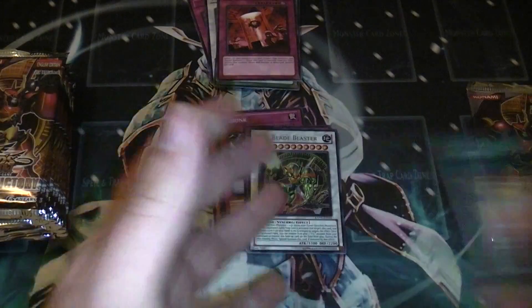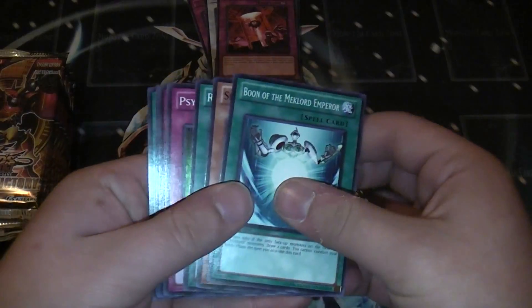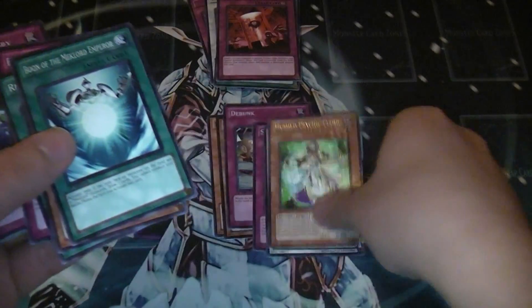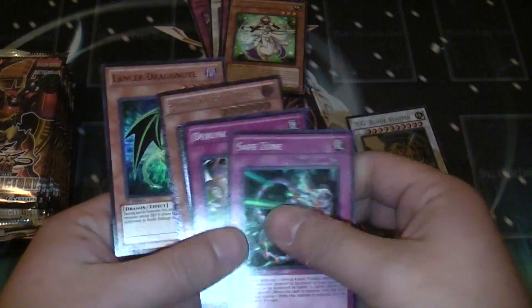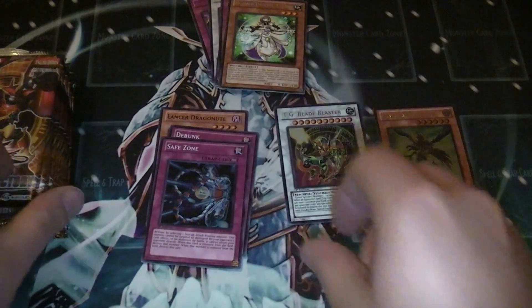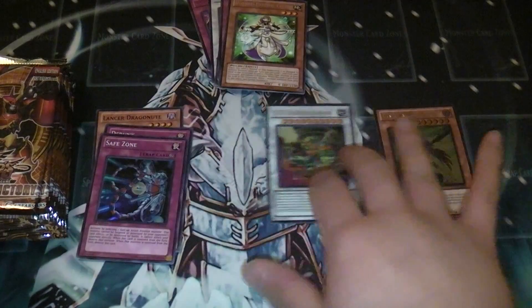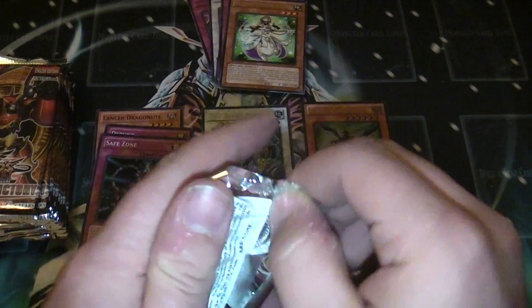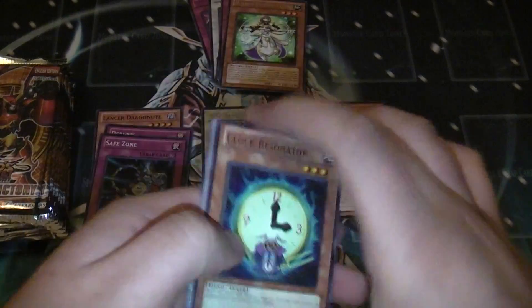Rare. Last pack on the right — let's see what I pull on this and see what I'm missing on the case box so far. So what have I got so far? I've got an ultra, an ulti, and three supers. So there's still at least two more supers, another ultra, a secret — possibly two secrets — and then always the possible ghosts. But I should be guaranteed at least a secret, another ultra, and two more supers.